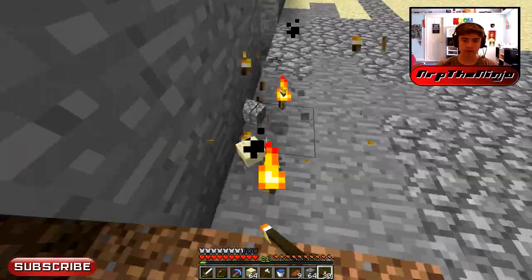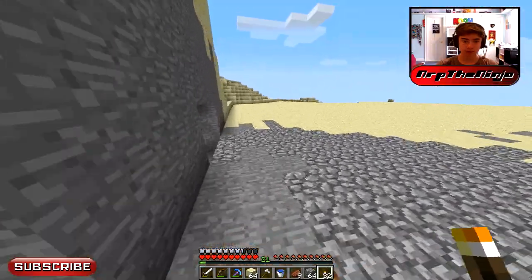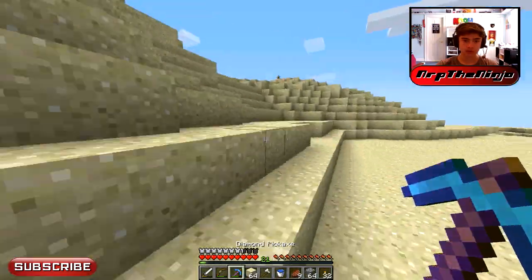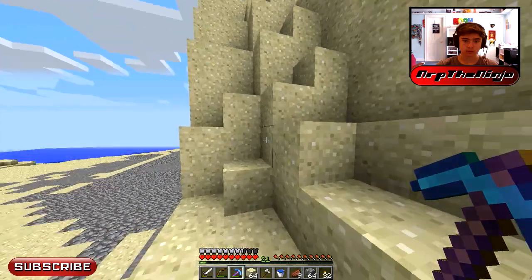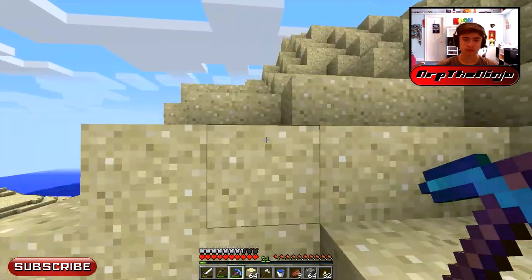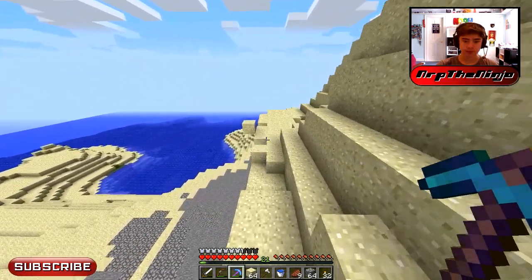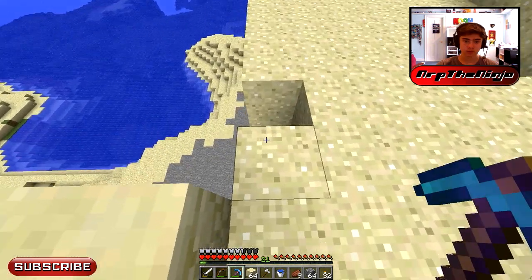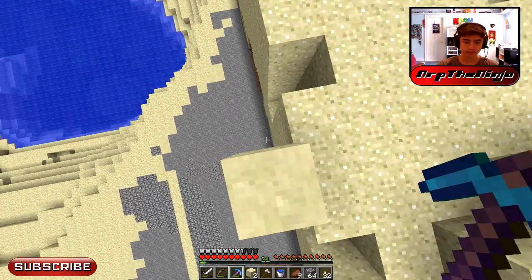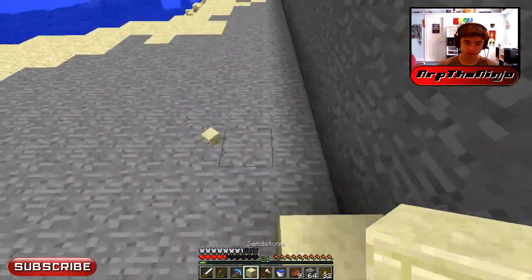Right now I think I will make the outer ring — the first ring — just so you guys can get an idea of what it's gonna look like. Let me just grab that piece of sandstone. So let's just put one piece of sandstone in our inventory. Right where we are here — there we go.